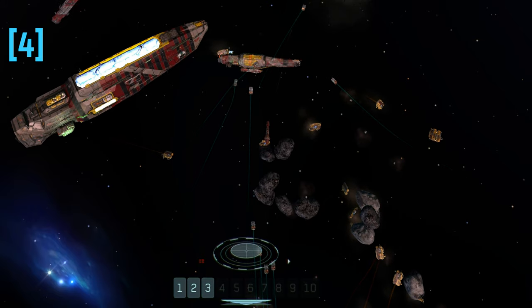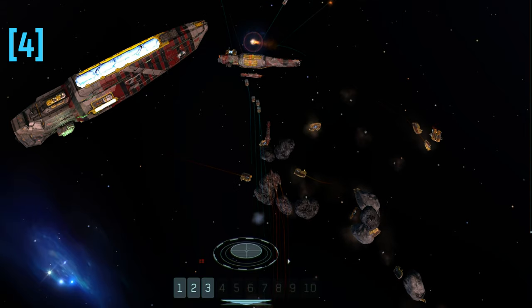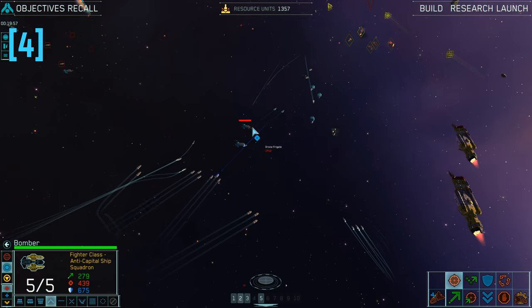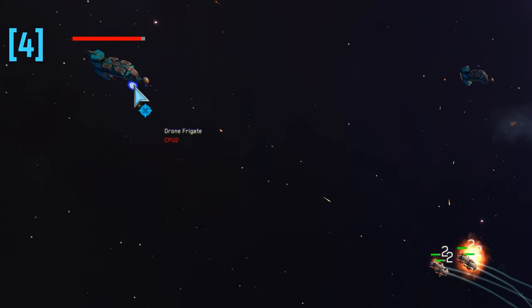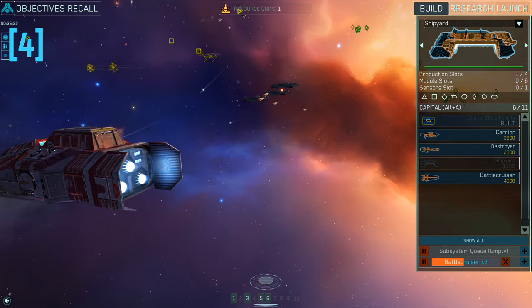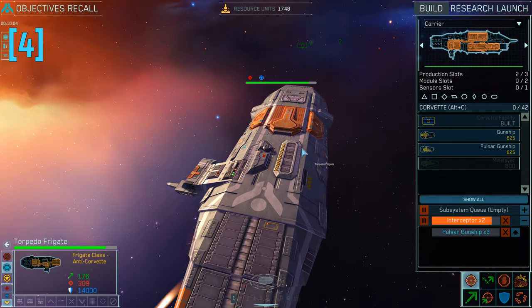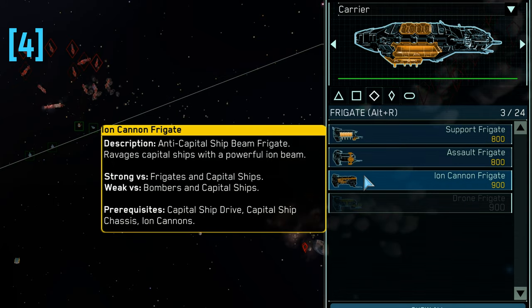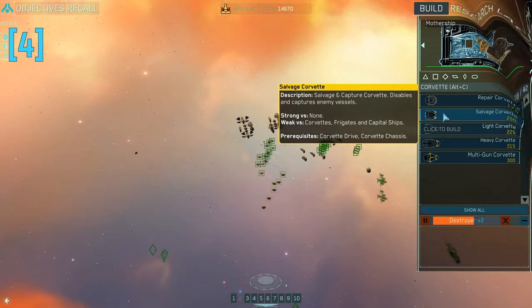Death by a thousand cuts is a valid tactic if the enemy fleet lacks anti-fighter ships. Anti-fighter ships can be from the corvette and frigate class, specifically the assault, flak or drone frigates and multi-gun corvettes. Ion cannon frigates are only useful against frigates and larger ships, just like the heavy missile frigate, while the torpedo frigate isn't built to combat fighters but corvettes. All of this information is available in the build menu where you can learn which ship type they are strong and weak against.